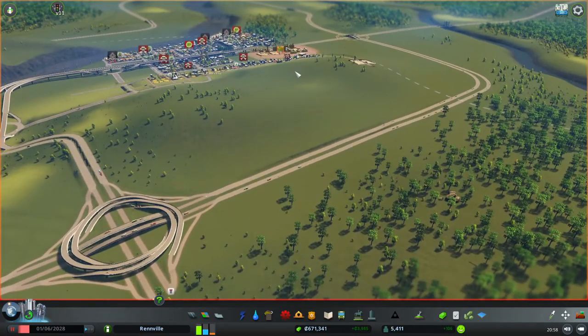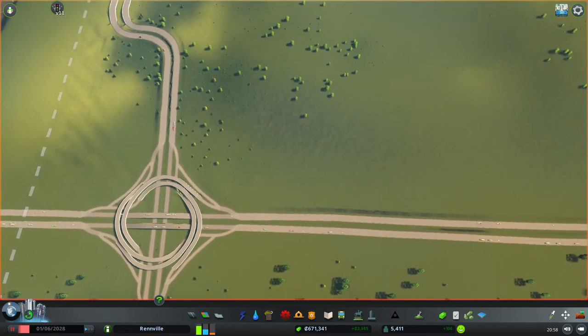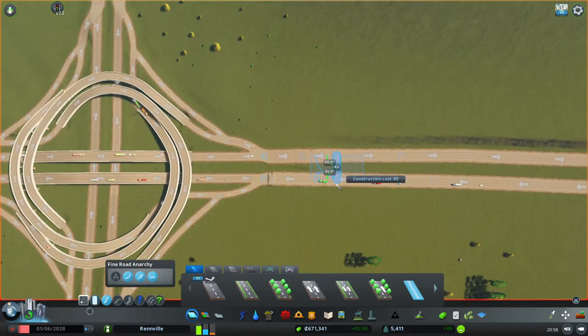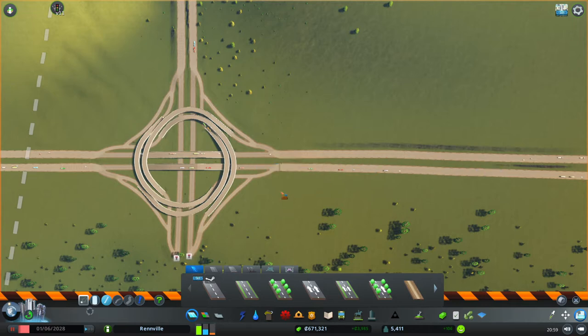Going back to the game, we're going to add a new interchange on this side — a turbine interchange. From the traffic guide I talked about in the earliest episodes, which shows you how to create a road hierarchy, they recommend roughly 60 unit separation between your interchanges. So 60 units is roughly about here. The reason is that if you have another interchange too close, there's not much distance to allow cars to change lanes and get to the lane they actually want.